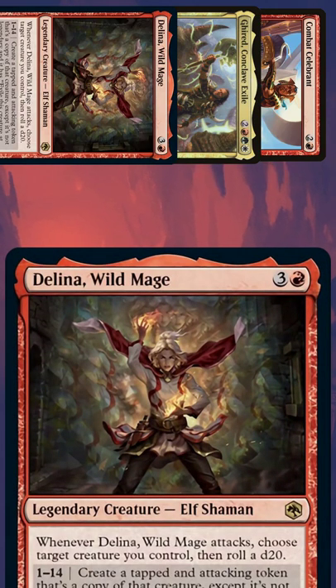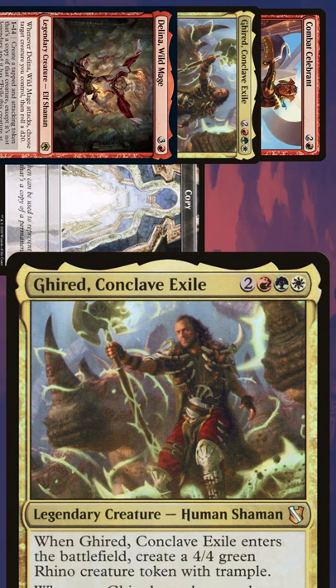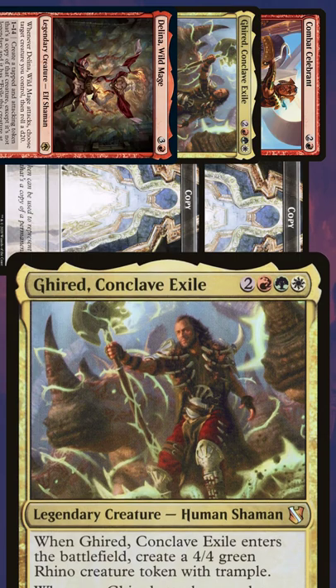First, we resolve the Delina trigger, creating at least one token copy of Combat Celebrant that's tapped and attacking. Then we resolve the Girid trigger, making a token copy of a Combat Celebrant token you control that is tapped and attacking.